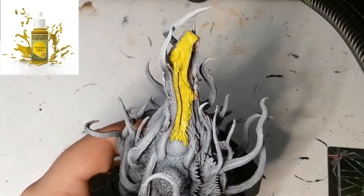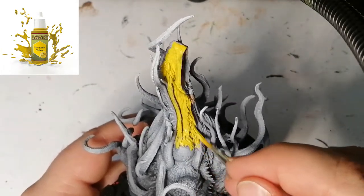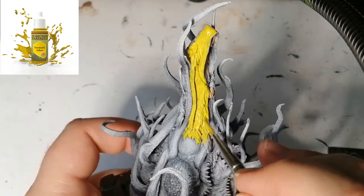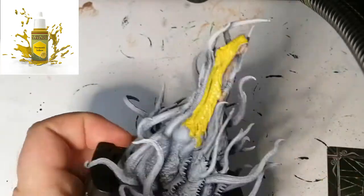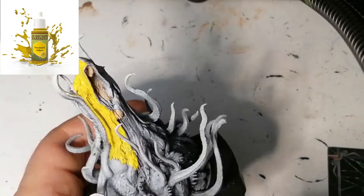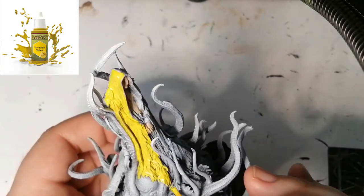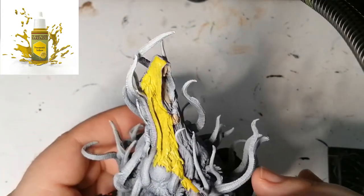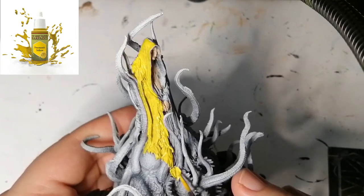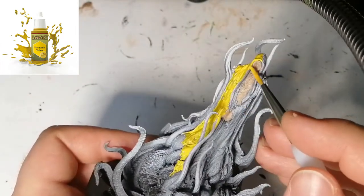I did water down the Demonic Yellow a bit just so it would cover more and let the darkness come out where it was darker and lighter where it was lighter. I cover it up with a second coat after just to make sure I get it. People told me I put on too thick of paint and was losing details, but I found my details were always still there — I always went back over spots that were too thick.